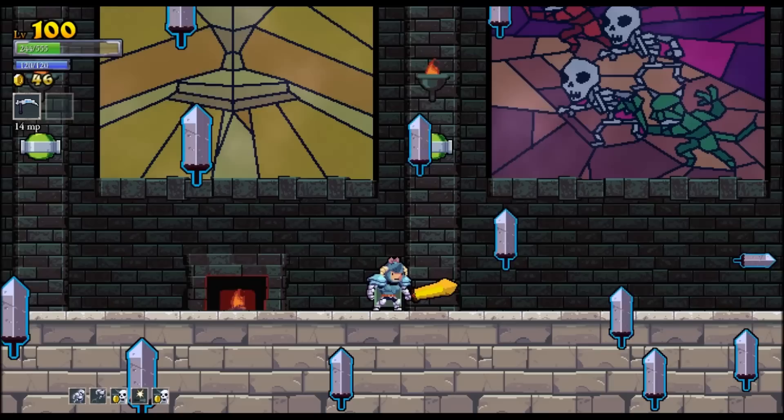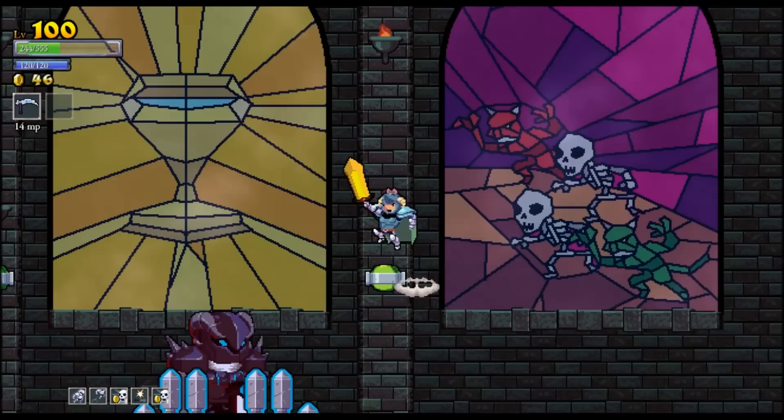His next spell is where he dashes to the middle of the room, throws his sword down and a bunch of spikes come out of the bottom. All you have to do is jump up on a platform, down punch it and you'll be safe for the time being.